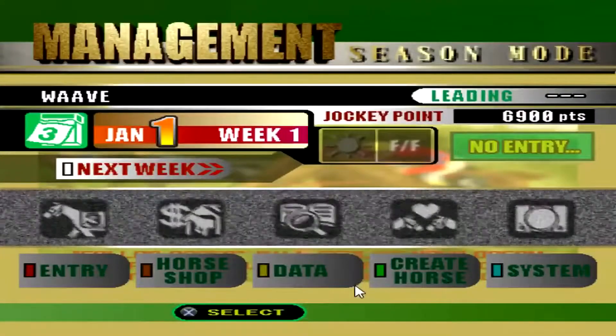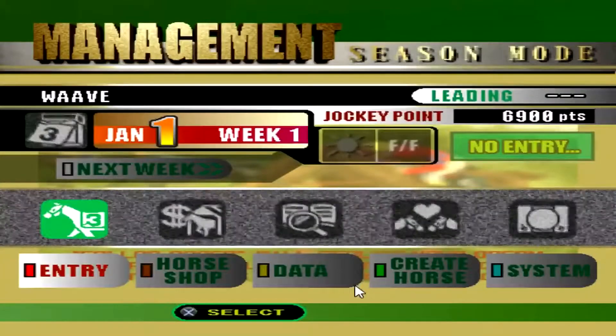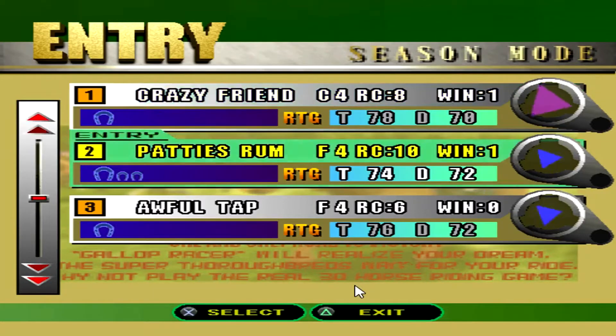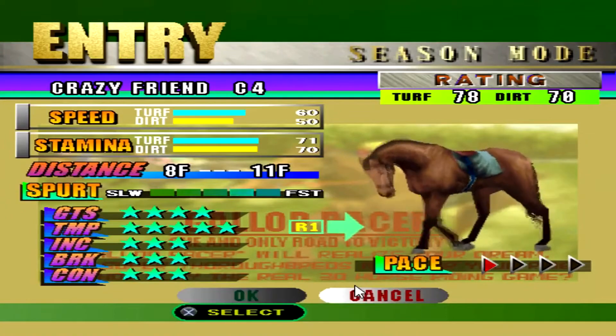What's going on YouTube, Horse Racing Gamer, we're back starting off the year fresh here in Gallop Racer 2000. We appreciate the support on the videos and we're gonna get right into it. We got three horses - remember Crazy Friend, who is our four-year-old colt - and we got two four-year-old fillies: Patty's Rum and Awful Tap. Crazy Friend is in the purple and I have no idea what purple means.